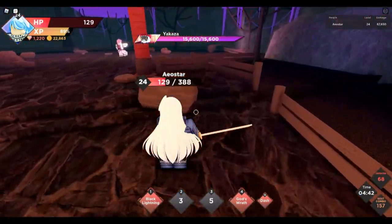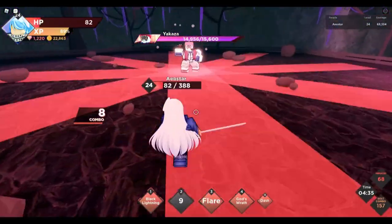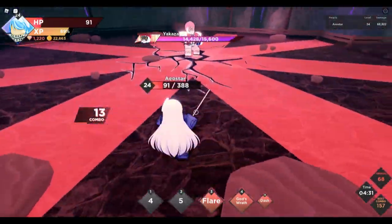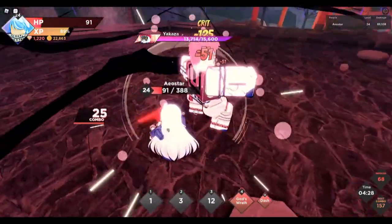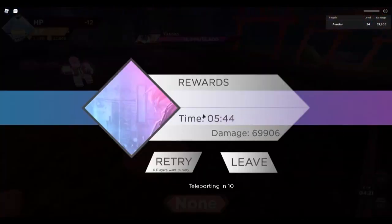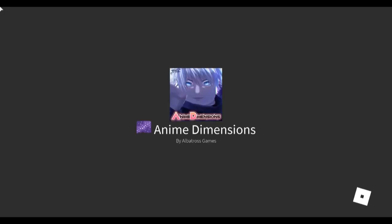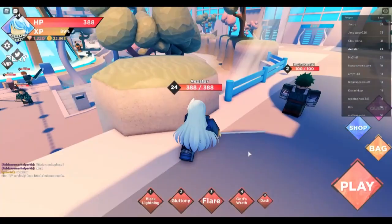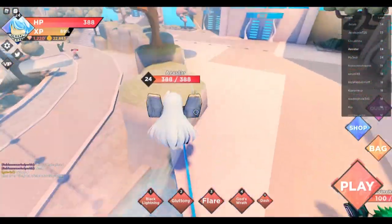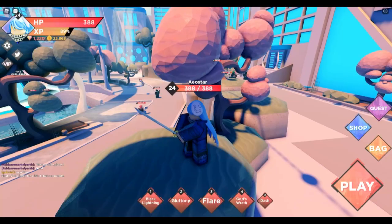Every character has AoE though. He does multi-attacks — that's annoying. Let's just dodge those, fire moves, punish him. We can't use God's Wrath because we're going to get punished. Dashing was a terrible idea. I think you guys get the gist of what Rimuru can do. I'm going to retry on the easier dungeon so I can level up. He does 56 per hit — that's so much, actually crazy.